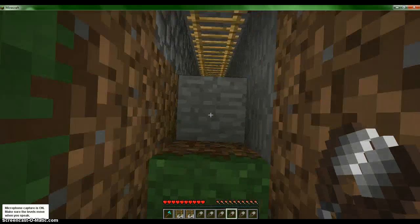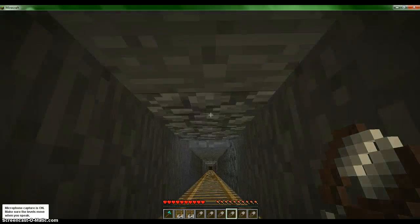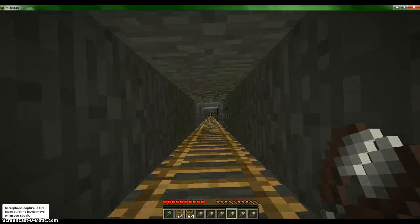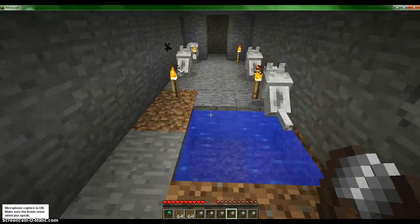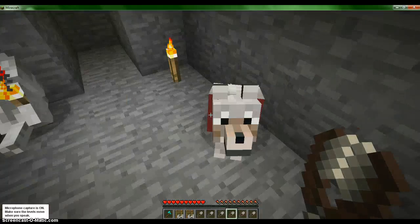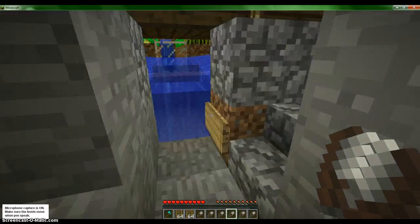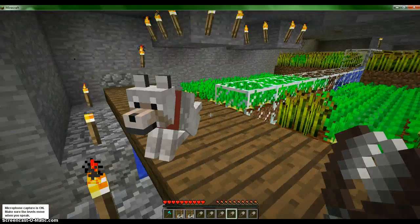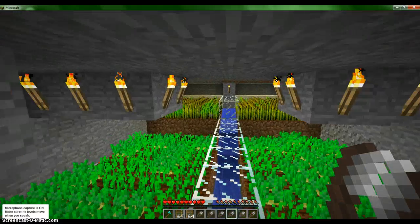And right over here is my downstairs. Towards right here, as you can see in this world it's a lot neater because I had more of a plan this time. There's all my wolves — they always seem to stare all in one direction, which is kind of weird. And that one I just like to have up there. And this one is the same thing except it's only two, and the back is kind of different.